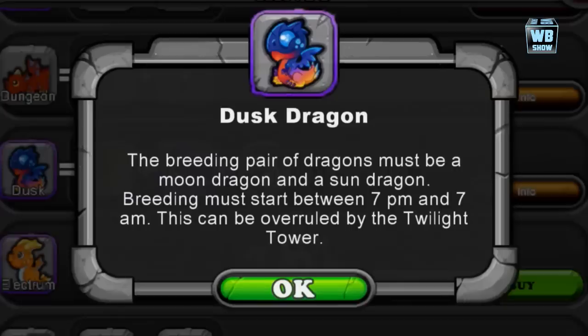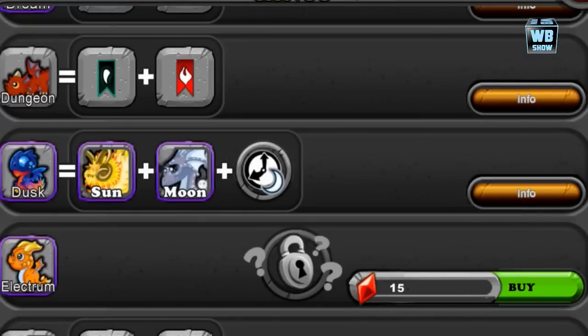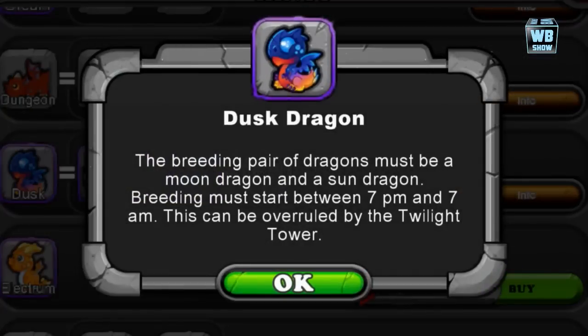What it says is you need the sun dragon and the moon dragon, and you need to breed at night. The breeding pair must be a moon dragon and a sun dragon — not just the moon and sun elements, but specifically these two dragons. Breeding must start between 7 p.m. and 7 a.m.